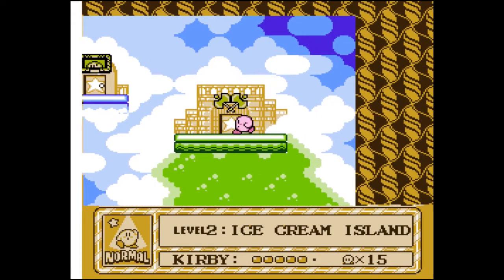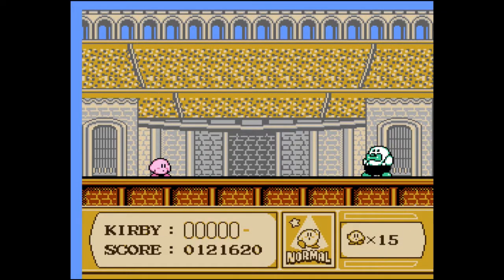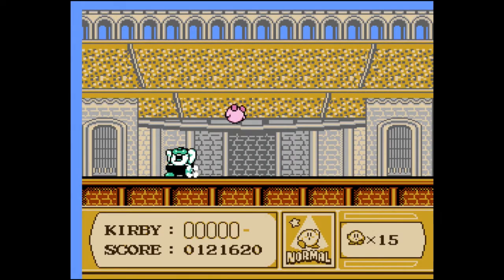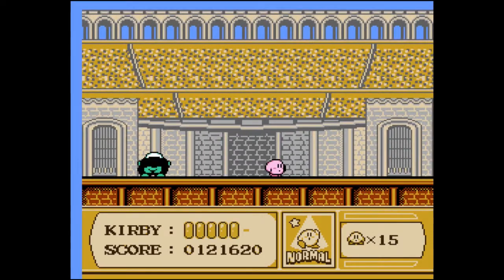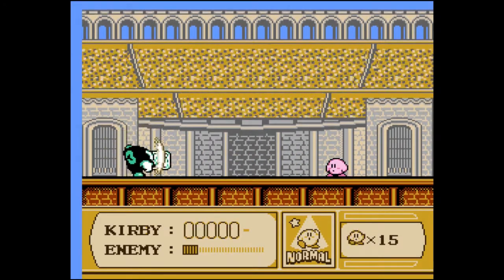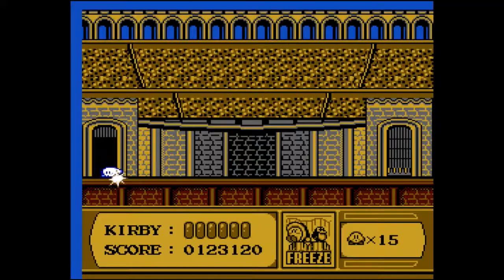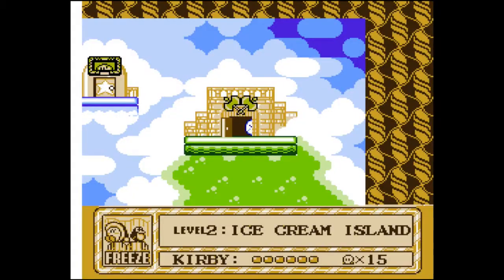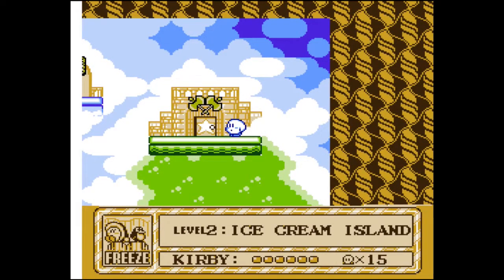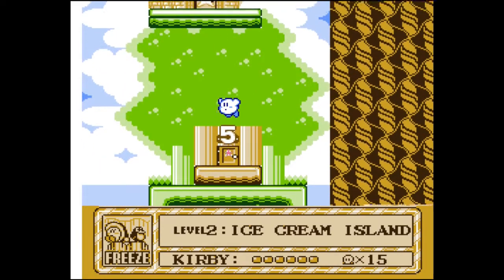Time for another kind of sub-game: the arena. Before the arena became a boss gauntlet, in this game the arena is an area you can enter to fight a mini-boss to get healing items and certain copy powers. There's a maximum tomato there and we are also rewarded with Freeze. Unlike museums, you can enter it multiple times — so if you're good at the mini-boss fights, that's pretty good for getting a free heal.